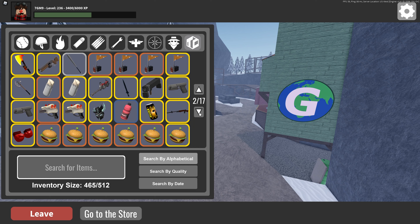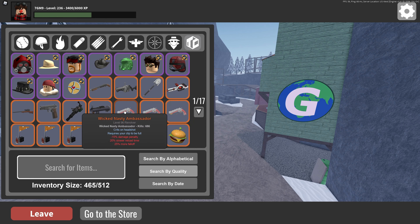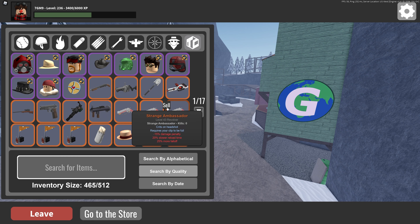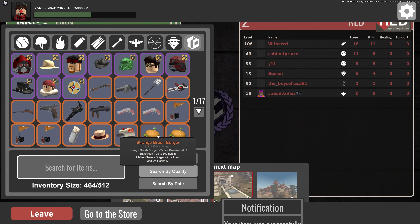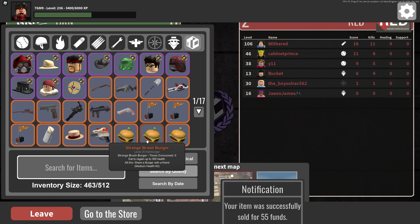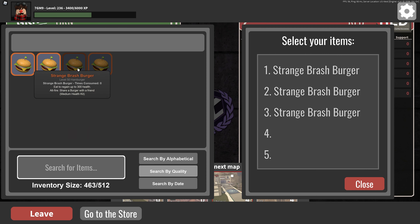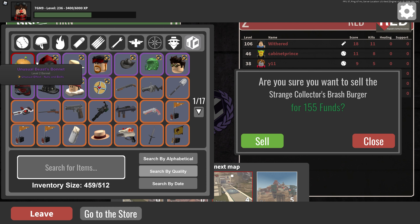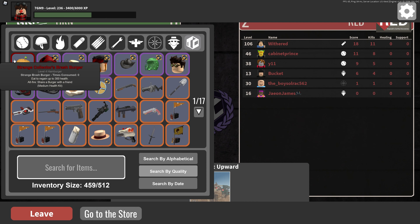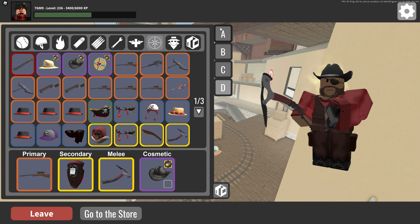By the way I have a lot of victory strangers. I'm gonna sell some strange soups — I'll be back in one moment. Crate collectors — haha, collectors brash burger. Okay, I'll keep that, that's cool.